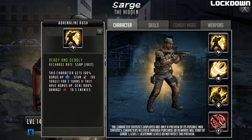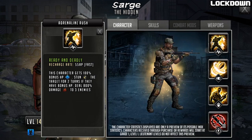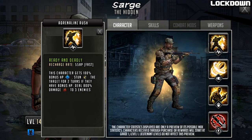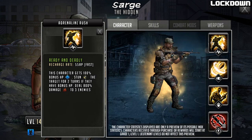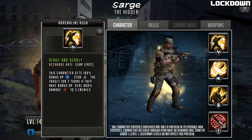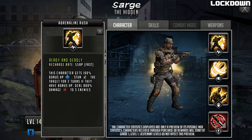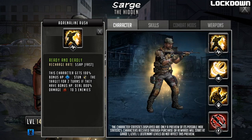First up we're going to look at his adrenaline rush, called Ready and Deadly. It has a recharge rate of 55 AP, so actually pretty quick. This character gets 100% bonus HP, stuns the target for two turns if they have bonus HP, and deals 800% damage to three enemies. Three different things going on here. Him getting bonus HP is just going to increase his survivability during the fight.